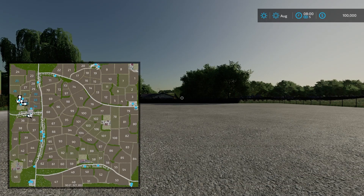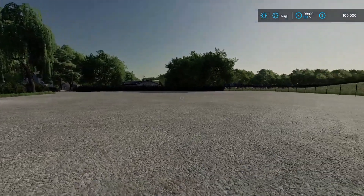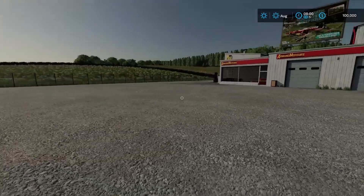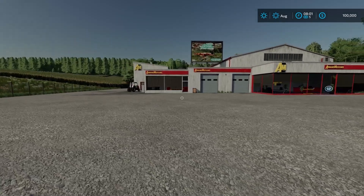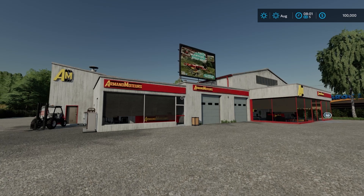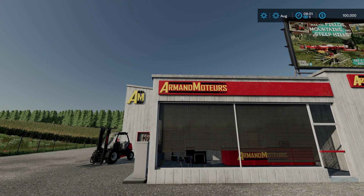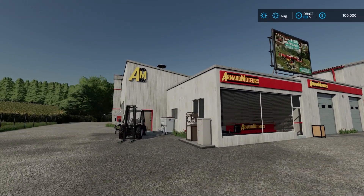I'm just going to go ahead and take the regular character from the beginning. Now as you can see, we are in the map where you start out. I haven't checked out this map yet, so this is the first view. Here I think we start out at the shop — I guess Amand Motors. I think it's actually a French map. I'm not quite sure, but it definitely looks like it is a French map.